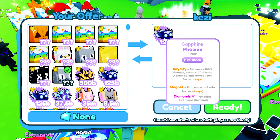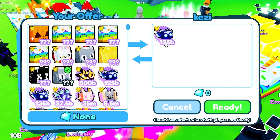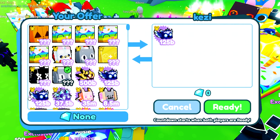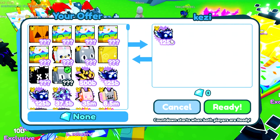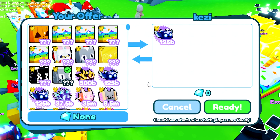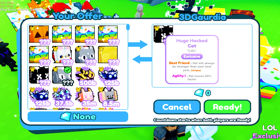We got a trade from Kenzie who is offering up a sapphire phoenix, which does go for 100 bill. But I already have my two own sapphire phoenixes so I don't really want to offer for it — I'd want to keep my resources to try and get something else I don't yet have.